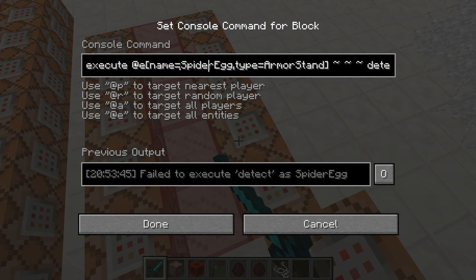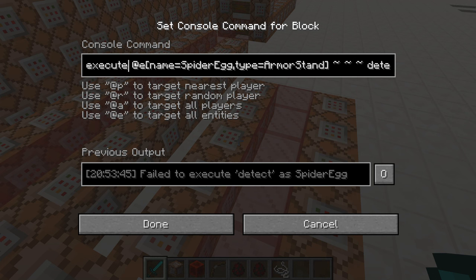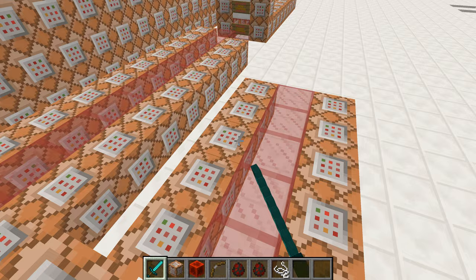Then I execute at all spider armor stands named 'spider egg' to detect air where they are, to summon an item that is a spider spawn egg with a lore of 'you'. Then execute at that armor stand to kill exactly one armor stand within a radius of 1, because it won't detect marker armor stands with a radius of zero for some reason, named 'spider egg'.